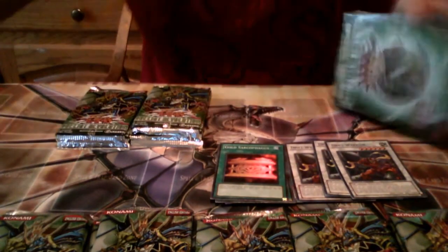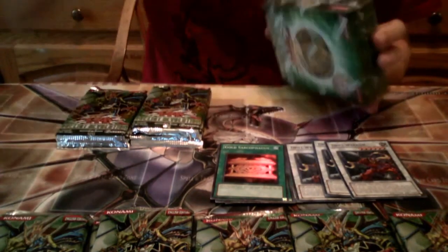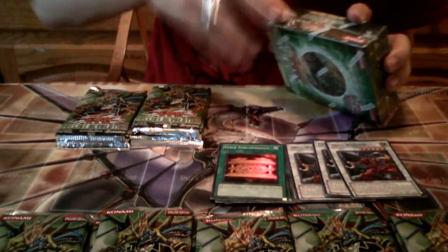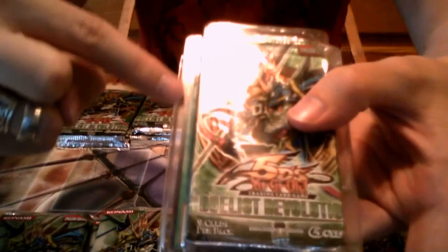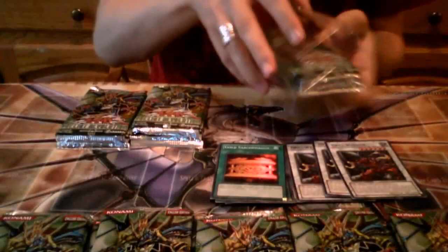Another Gold Sark! In the European ones, they actually put it underneath a piece of cardboard. But in these ones, you can actually see the promo as you're opening it up, which kind of ruins the surprise. The packs are not sealed tight between the two pieces of plastic — you can see a green line right here, so you know it's a Gold Sark.